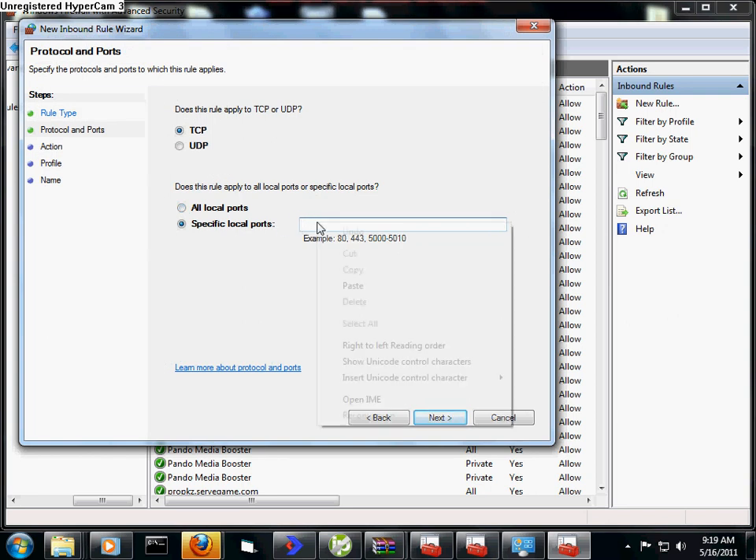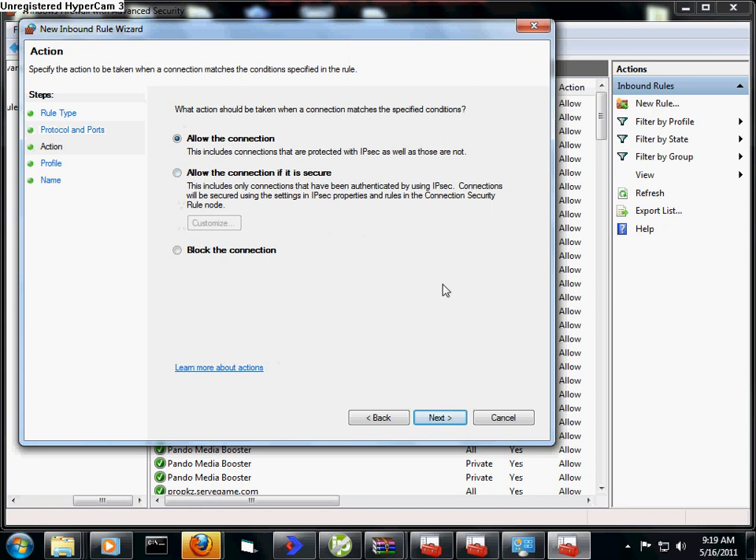If you're making an RSPS, there is the official port you need to have. Click Next, then allow the connection so it can be accessed.